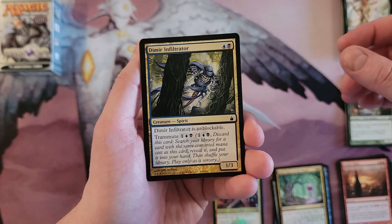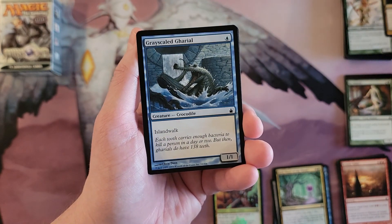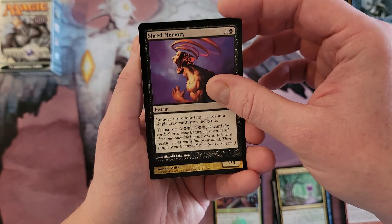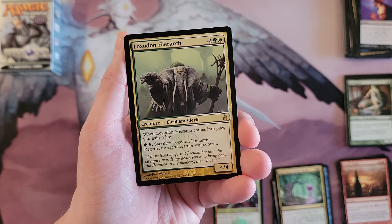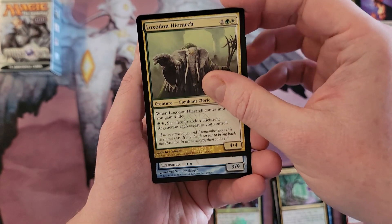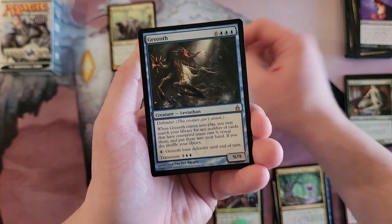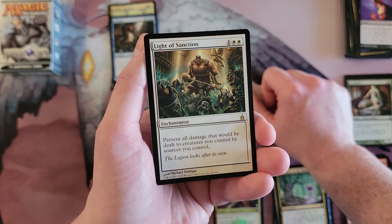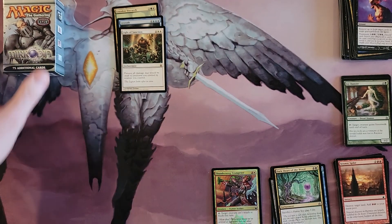Dimir Infiltrator. Now we should be getting into — Grayscaled Gharial, just call it a crocodile, jesus. Shred Memory. And now we should be on to the rares — Loxodon Hierarch, man. Memories. Love that card; doubt it's worth anything but still. Grozoth. Light of Sanctions. Nothing particularly spicy but still some neat memories.